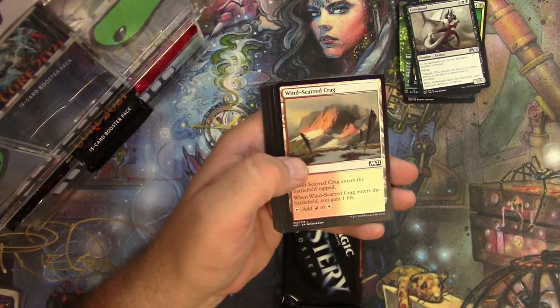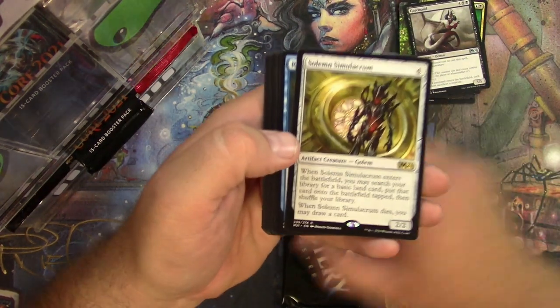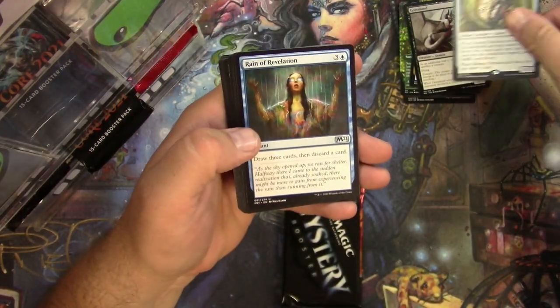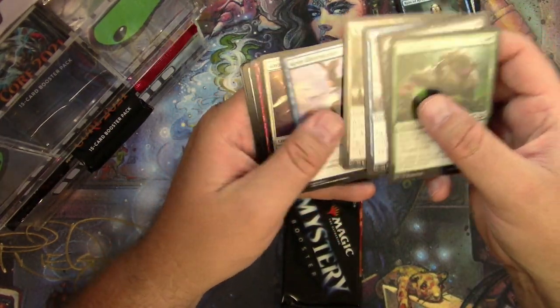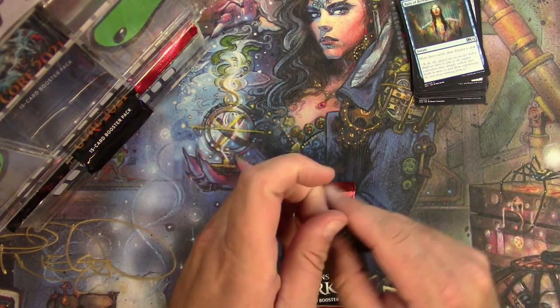A Knight, a Crag, and a Solemn Simulacrum with new art — pretty sure that's new art, yeah. Reign of Revelation, Chrome Replicator, and a Lore-Seeker's total. There you go — Mystery Booster.